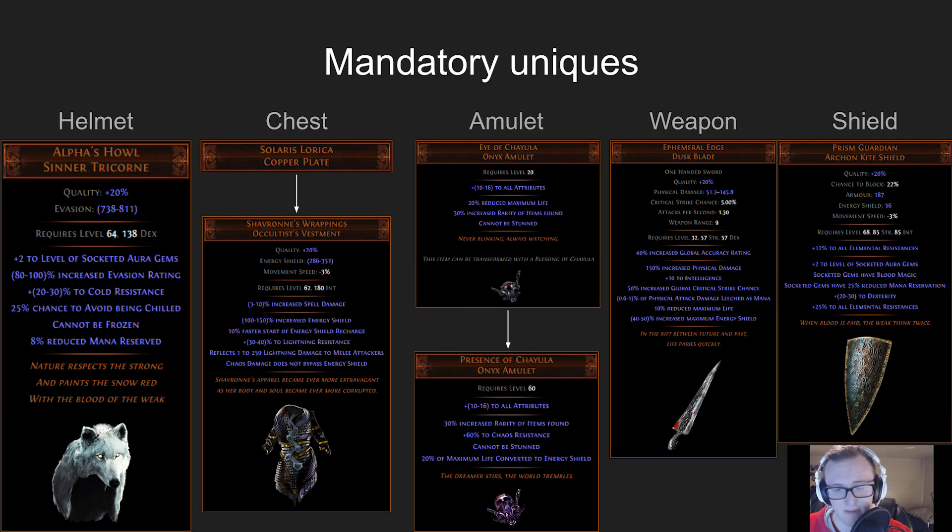Let's start off with mandatory uniques — items that pretty much any functional support build will be using. Prism Guardian and Alpha's Howl (helmet and shield) help with mana reservation reduction, allowing us to run more auras. Solaris Lyrica, or Shav's Wrappings (the upgraded version), prevents Chaos damage from bypassing our energy shield to our life bar, allowing us to run all of our auras on life. The Eye of Chayula (or Presence of Chayula) provides stun immunity, which I find quite important to prevent getting stun-locked — the upgraded version also gives Chaos Resistance and converts some life to energy shield. The Ephemeral Edge is best-in-slot for energy shield, giving you 50% increased energy shield to boost your overall life pool.